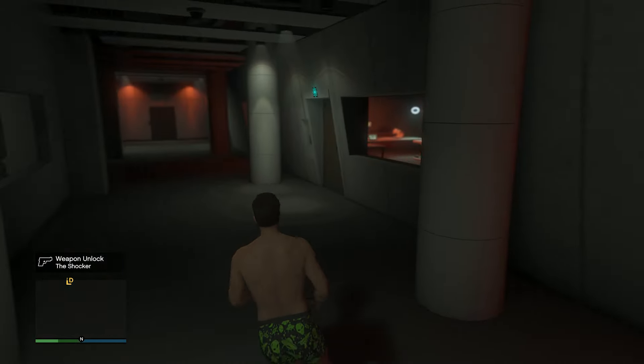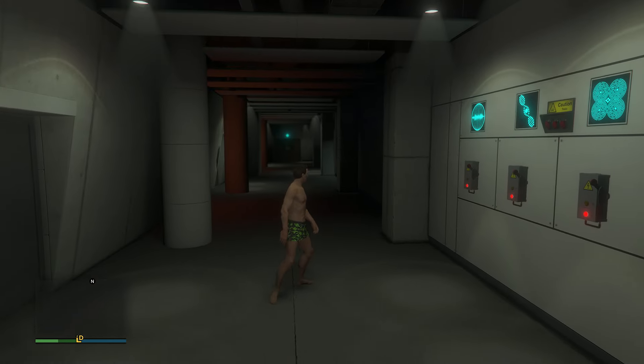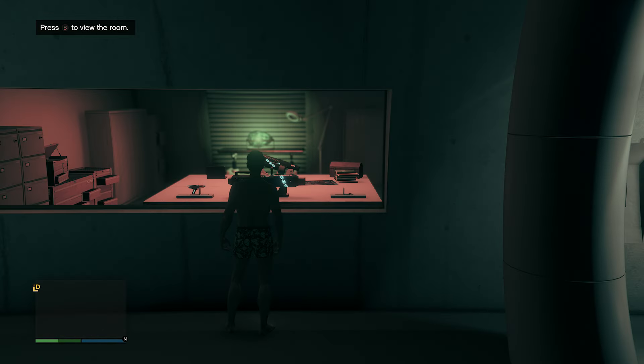Now what we have to do is a little puzzle to get out of here. There's a certain order you actually have to do it in, and it depends on the amount of symbols you see in each room. You can press B or circle on PlayStation to actually view the room.